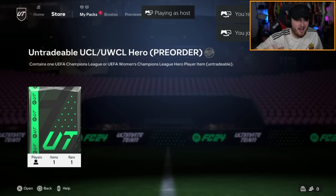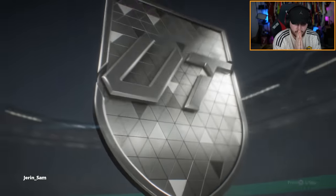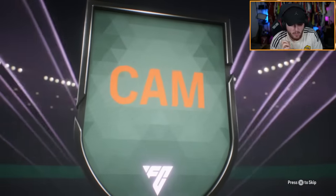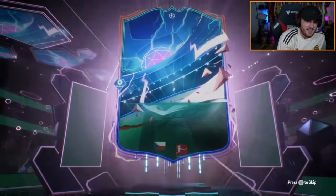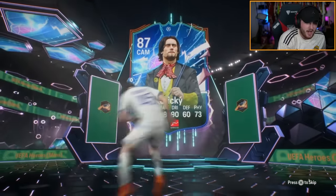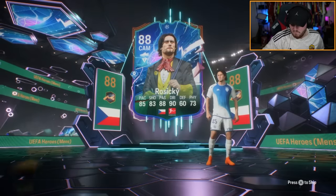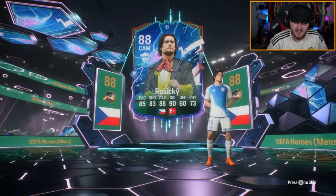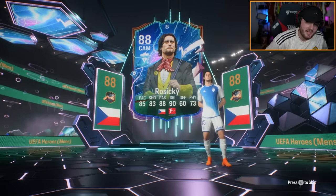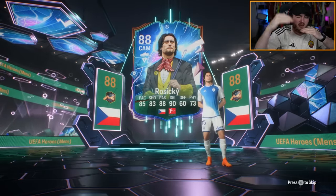Next up, we've got LaLa's untradeable UCL or UCL Women's Hero Pack. Come on, good nation, please. Thomas Rosicky. I don't think this one's that bad, but I don't think it's great, sadly. I think the stats are okay at this stage of the game. But give it like three weeks and you'll just have so many cards better than this card. It's just the power curve goes like that, and this card just stays here, you know what I mean? It's just unfortunate.